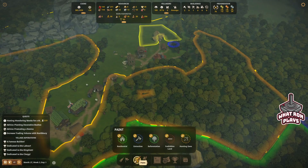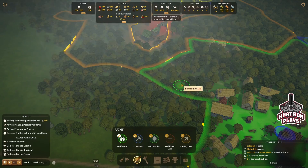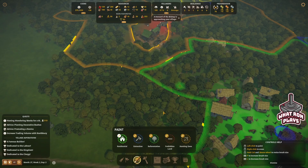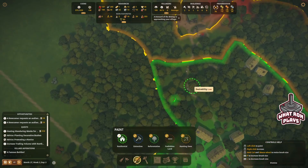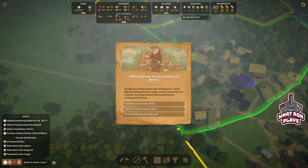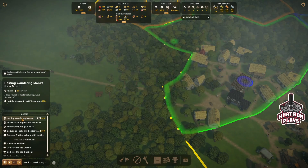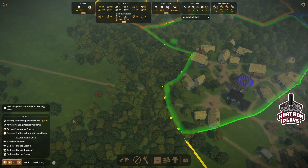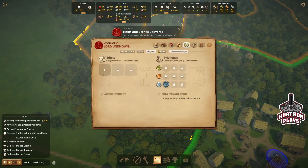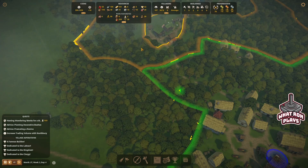It's odd they won't let me paint the residential there. Let me put a hole there though — yeah it won't do that one spot. Maybe there's something under there. People we can use them! The bishop's steward returns with warming news — a fresh shipment of bread is made ready for your monastery. As before, the clergy demands herbs and berries in exchange for the bread. Yes — so we could do that right away. I think we're doing okay food-wise. We need 20 bread — that's all we need, we have 101 for goodness' sakes.